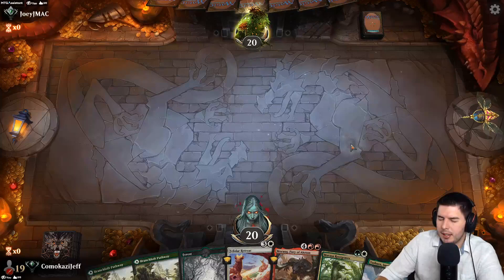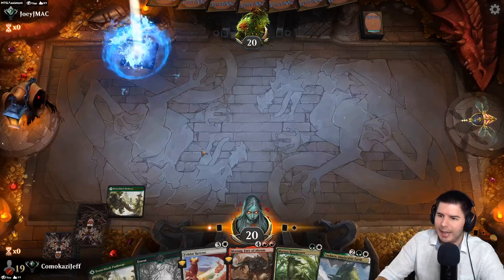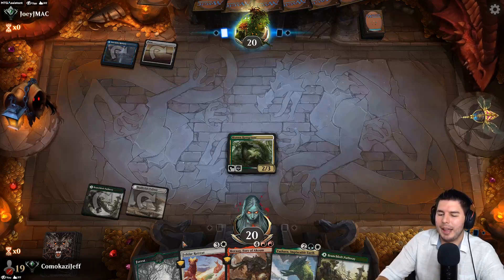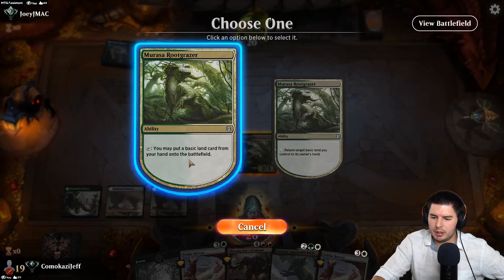Game one versus Joey J Mac. We have Root Grazer, keeping this green source. Root Grazer lets us get up to Yasharn on the next turn and Felidar Retreat after that. We have the ability to play it out, tap it for mana, and bring it back to hand. We'll just play out the other one — that'll be better. Play out white mana.